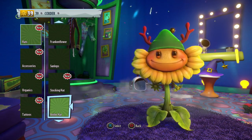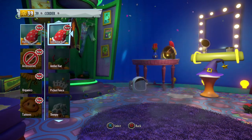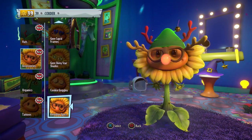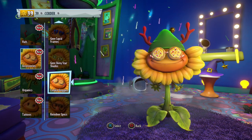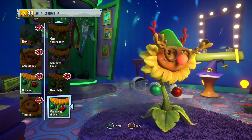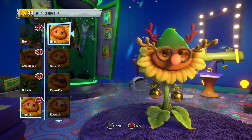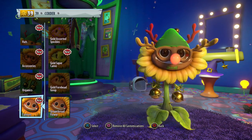For the Sunflower, we have the Antler Hat from last year and the Stocking Hat — since you can't equip an accessory with the Stocking Hat, we'll keep with the Antler Hat. We got the Reindeer Specs, which match so well and are so adorable, and we also have the Cookie Goggles — we'll stick with the Reindeer Specs. We got the Ornament Gloves from last year and the Handbells — I like the Ornament Gloves a little bit better. We got the Gingerbread Flower, which is sort of creepy. That's actually a very cool looking Sunflower.